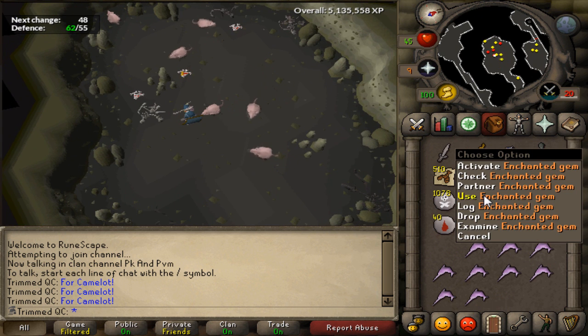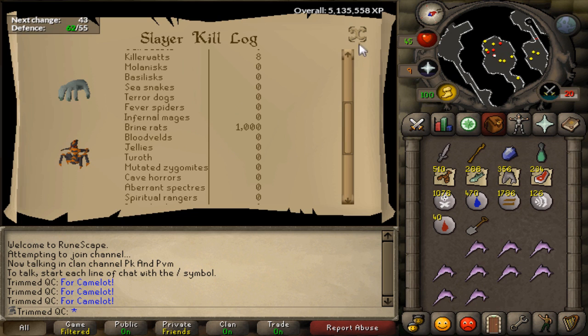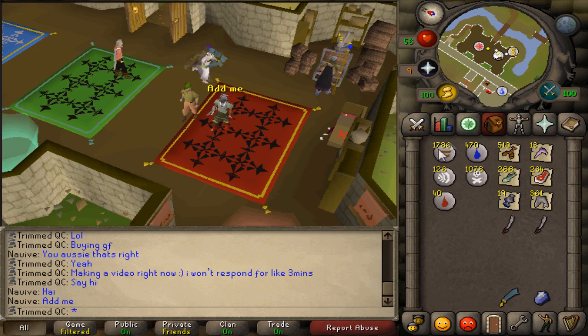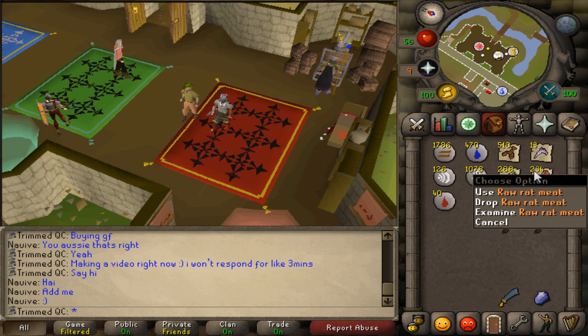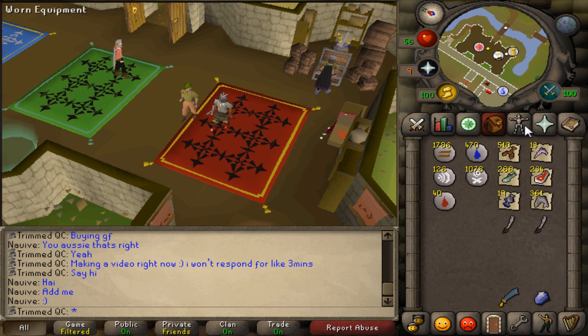I've just killed 1000 brine rats and this is the loot — there's some more in my bank that I've gone to get out. So this is all the loot I received after killing 1000 brine rats. I received a lot of nice rune drops, a lot of raw lobsters, raw swordfish, raw pike, raw rat meat, water talisman, raw sharks, and of course the two brine sabers.